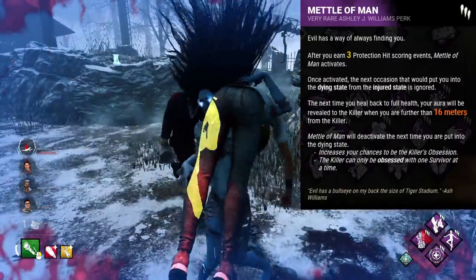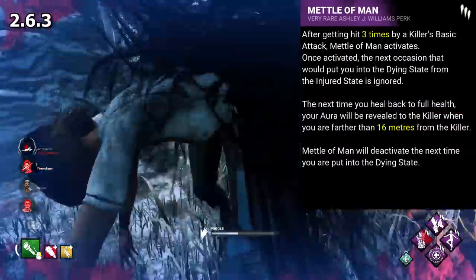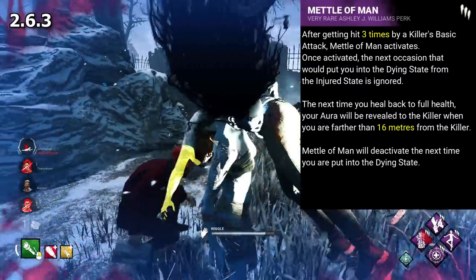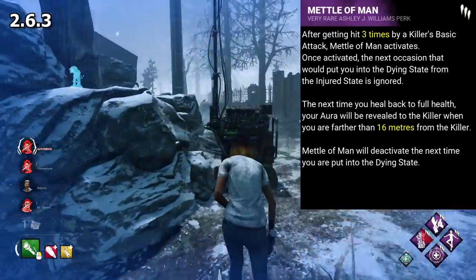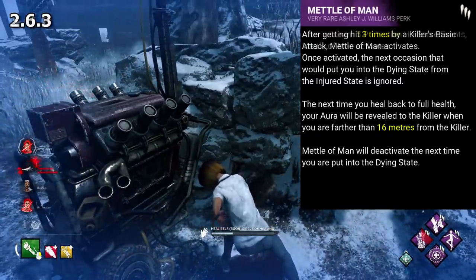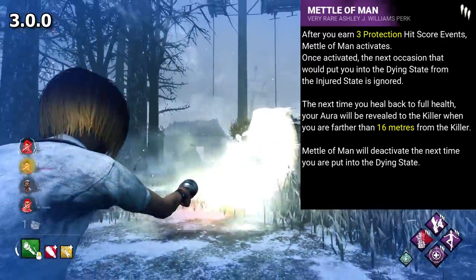This perk released during the Ash vs. Evil Dead chapter on the 2nd of April 2019. In its first version, it activated simply from basic attacks, and not from protection hits. So if you were playing fairly normally, this would basically guarantee its activation, and subsequently you were guaranteed this third hit before going down, typically after your first hook or thereabouts. There was a lot of controversy surrounding this perk's nerf in June of 2019 and patch 3.0.0, with lots of accusations flying about making the perk powerful to sell the character, only to nerf it a few months later.